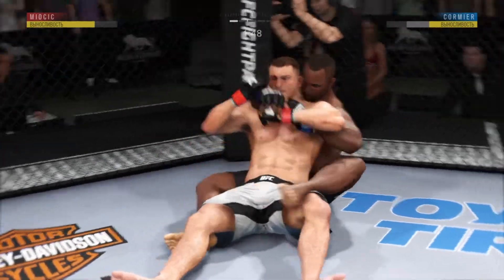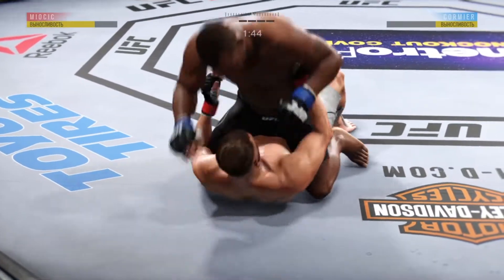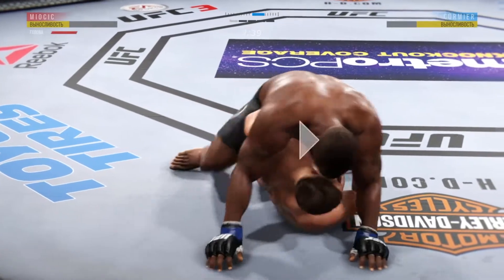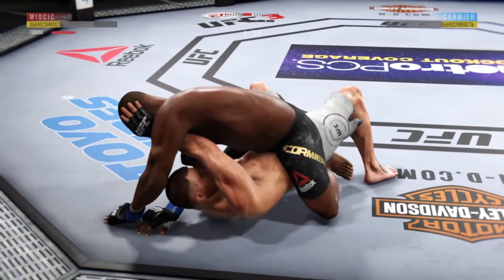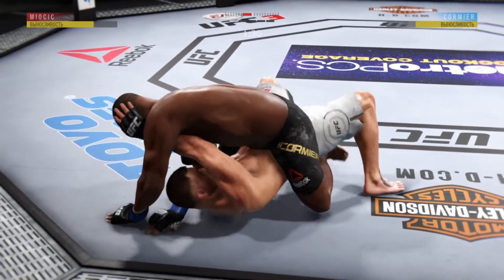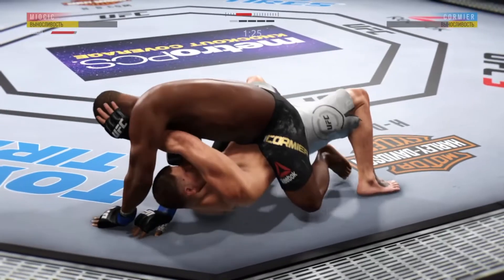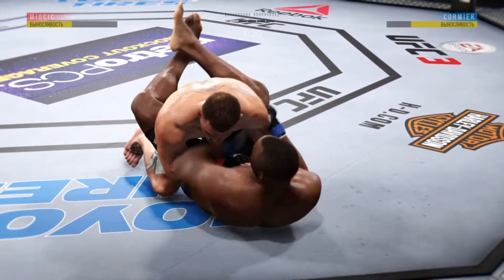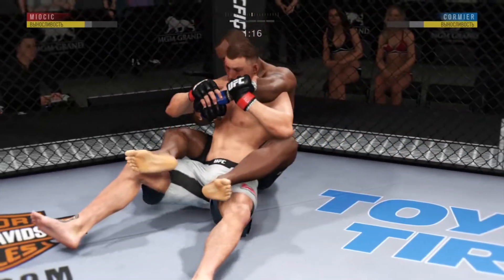Beautiful reversal. Full mount — very bad. Splits the guard and connects with the punch. Good defense here on the ground. He's got that one arm trapped. He's working from full mount again. Very nice sweep. Winds up in his guard. He's working from his back now.